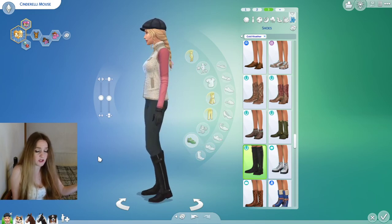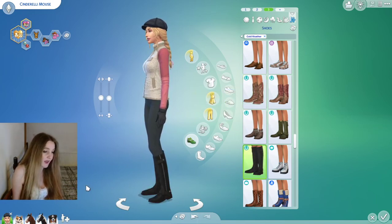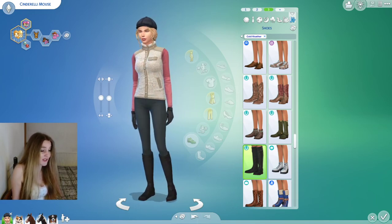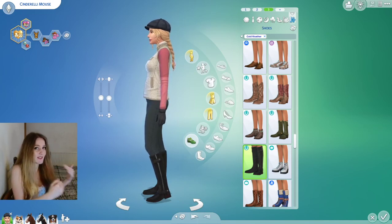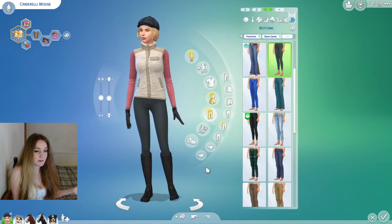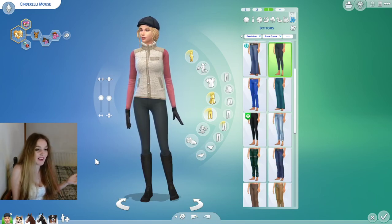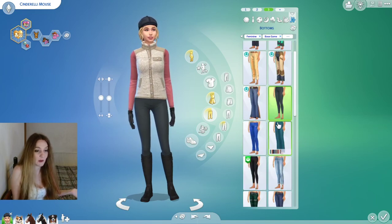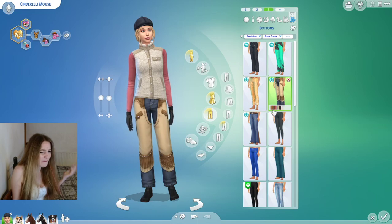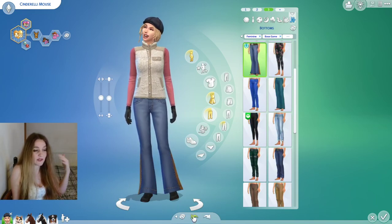The footwear in Horse Ranch is so beautiful — if you take off the feminine tag there are about five stunning shoe options, and the masculine cowboy boots work really well on women too. I adore those boots and kind of want them in real life — they look like proper equestrian wear, which is expensive. I love that you have options of base game jeans that tuck in and Horse Ranch jeans that go over the boots, so you have the best of both worlds. The Sims team gave us flares and these amazing chaps-style jeans instead of just another pair of skinny jeans — I love it.